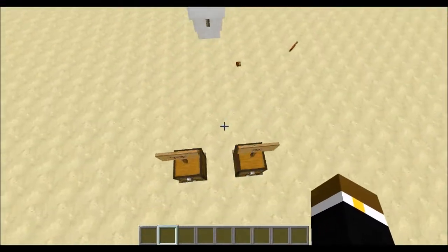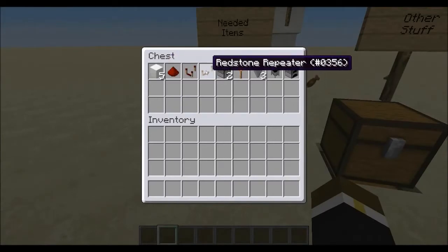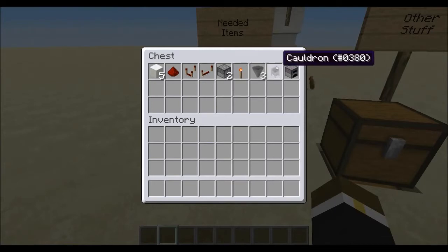So what you're going to need to build it: 5 building blocks, 1 redstone dust, 1 redstone comparator, 1 redstone repeater, 2 droppers — they could also be dispensers but they're just more resource intensive so you want to avoid those — 1 redstone torch, 3 hoppers, 1 cauldron, and 1 furnace.